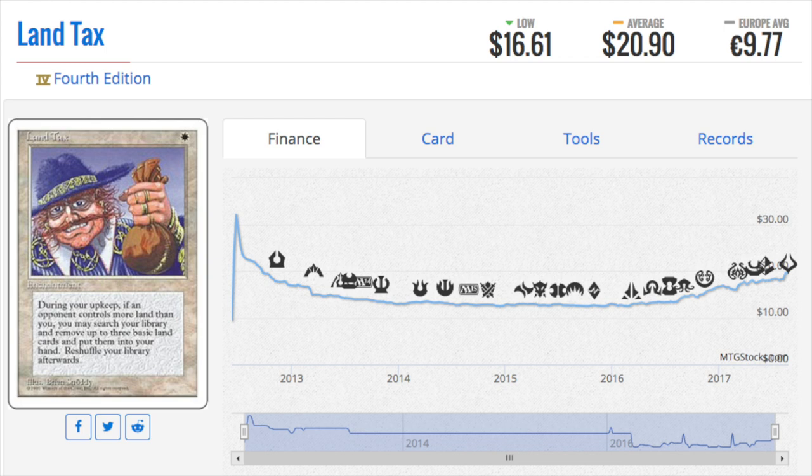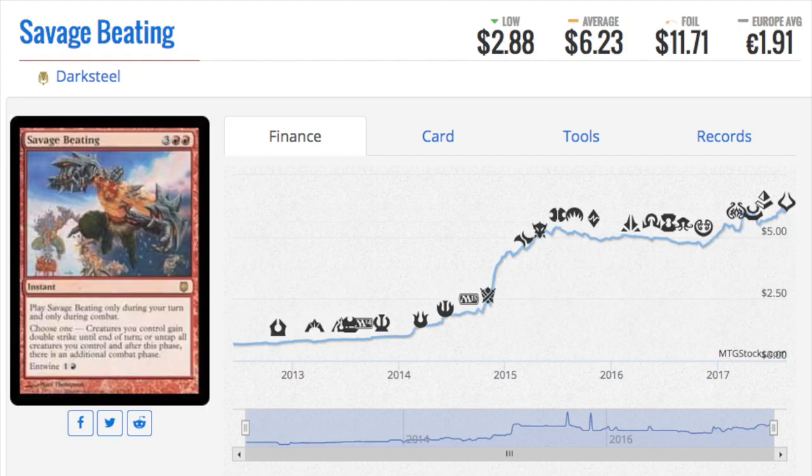Next, Land Tax. I did not realize this card has snuck back up to $20 again. It's not on the reserve list — though actually some Alliance cards are on the reserve list. I just talked about one: Lake of the Dead. Land Tax is a very good card.